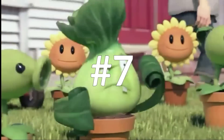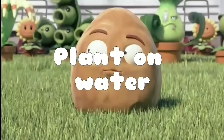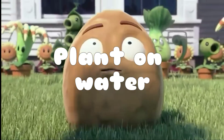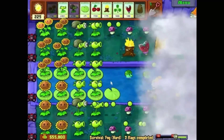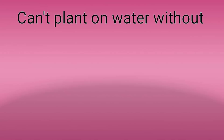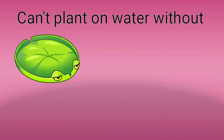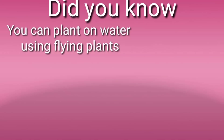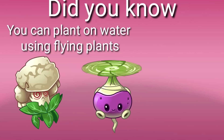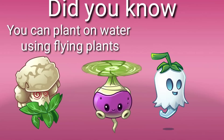Number 7: Plant on Water. Big Wave Beach is the third world in this series to have water that can be planted on, after the Pool and the Fog from Plants vs. Zombies. You can't plant on water without a Lilypad, except Tangle Kelp. Did you know that you can plant on water using flying plants like Caulipower, Rotobaga, and Ghost Pepper? It's useful, right?